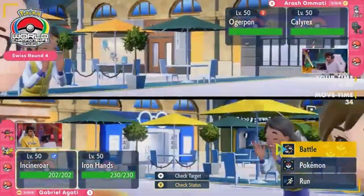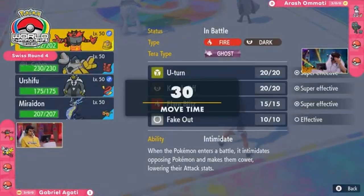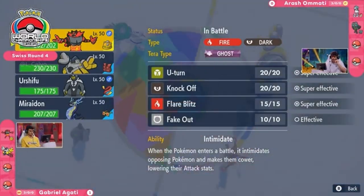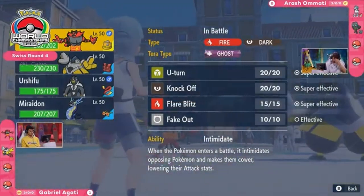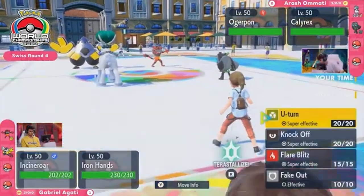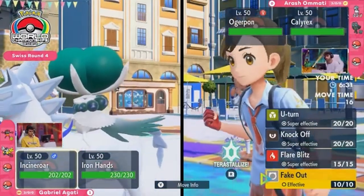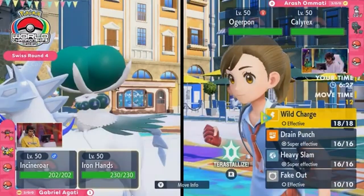Because of that, the turn order is somewhat advantageous for Arash — he gets some information. He has to figure out the four Pokémon Agadi brought, and can assume Miraidon is one of the two that are missing, so he immediately knows it's probably a very similar game plan. Staring down this double Fake Out, it could just be really easy to go Spiky Shield, Protect, and make sure nothing's going to happen.